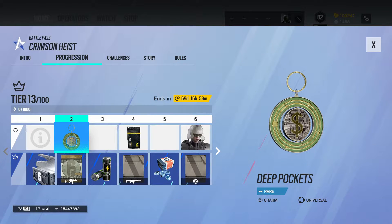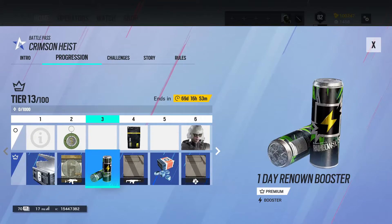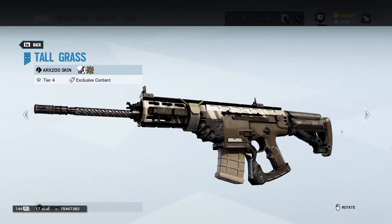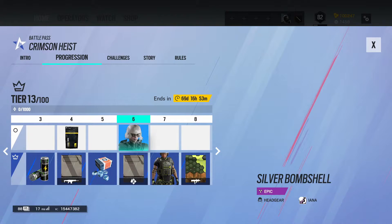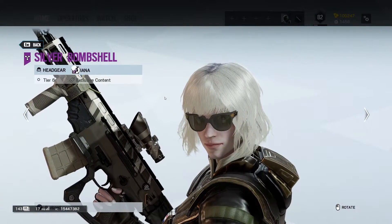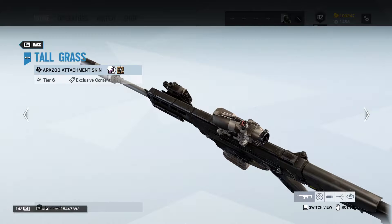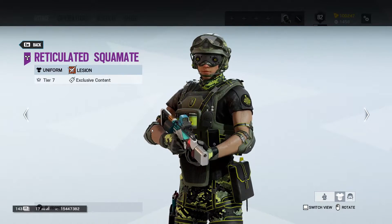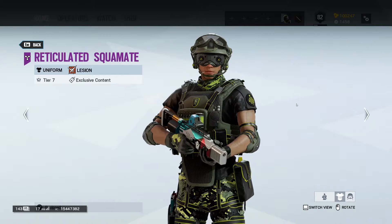We get Deep Pockets, which looks like a Bitcoin of some sort — it's a charm. Bank Notes. This one is actually really nice, one of the better ones. We get a Renown Booster, an Alpha Pack, and Tallgrass — this one's actually really nice, I really like it. We get more currency, and Yana's Silver Bombshell headgear — just these nice glasses, I like them. We get the Tallgrass Attachment Skin — less noticeable but cool. Then the Reticulated Squad Mate uniform, which he's wearing right now. I like that symbol on his shoulder.